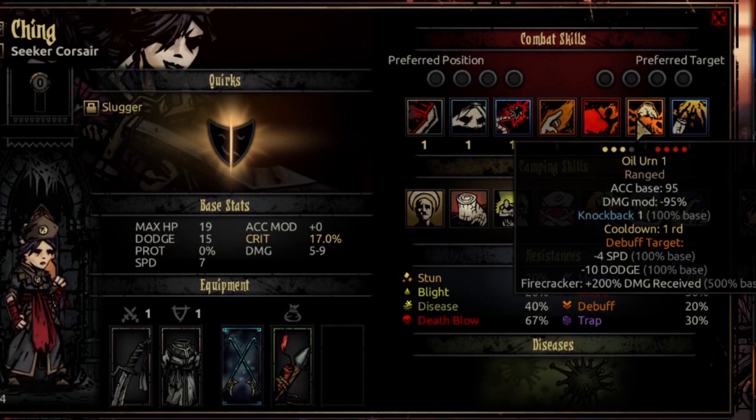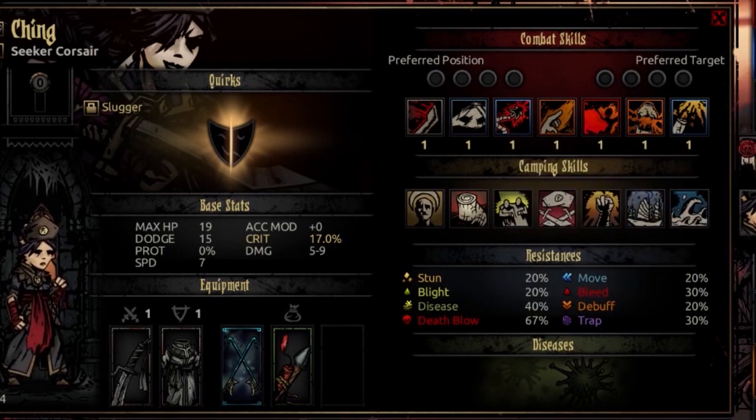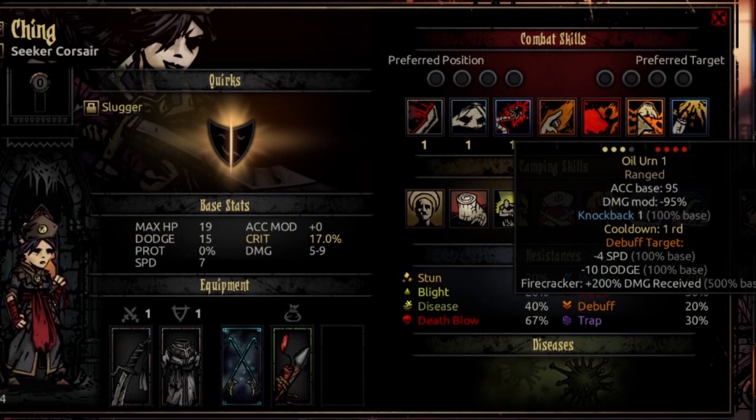Her sixth ability is Oil Urn. It's a ranged attack usable from ranks 2, 3, or 4, targeting any opponent. It has an accuracy base of 95 and a damage modifier of negative 95%, with a knockback at 100% base. It has a cooldown of 1 round. It debuffs the target for minus 4 speed and minus 10 dodge, and that target will receive 200% more damage from Firecracker — which goes up quickly. Essentially you're coating them in flammable liquid, setting up a devastating Firecracker follow-up.